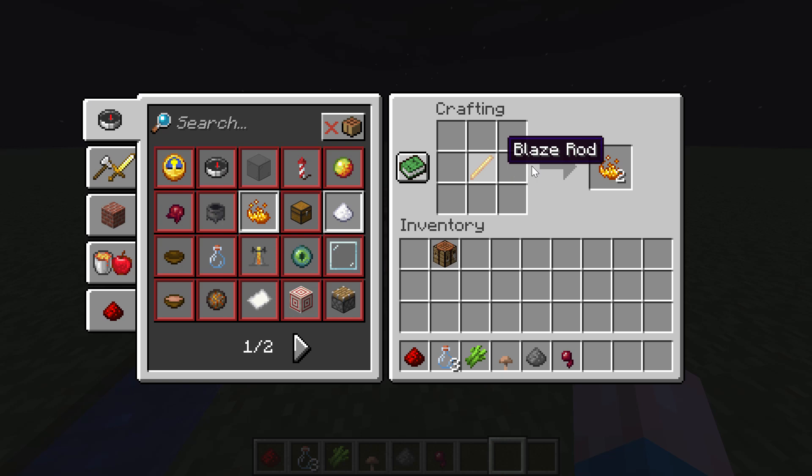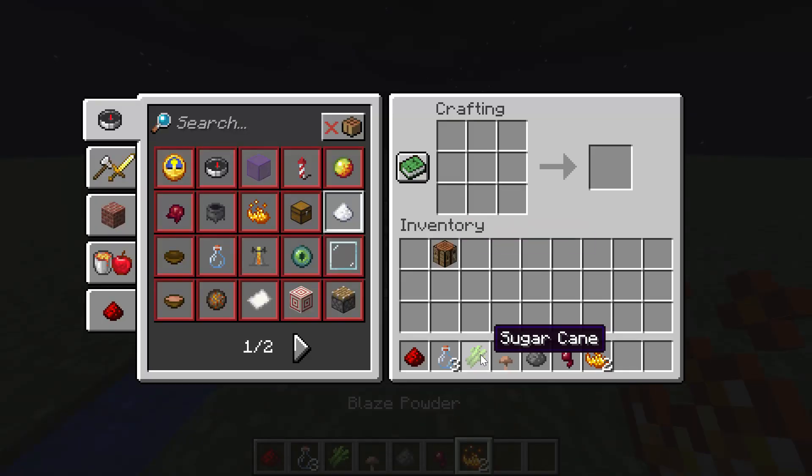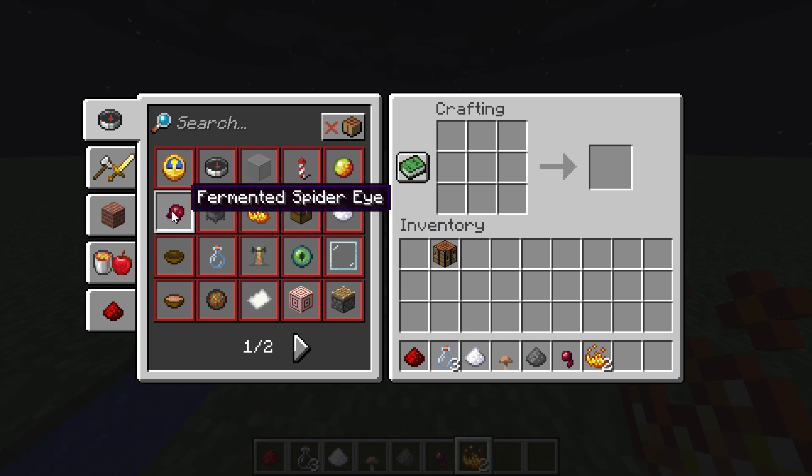The second thing you need to do is turn the blaze rod into blaze powder. To do that, just place the blaze rod in the crafting table and you get two pieces of blaze powder. Next, you're going to need to craft the sugarcane into sugar — just put that on the crafting table and you get some sugar.